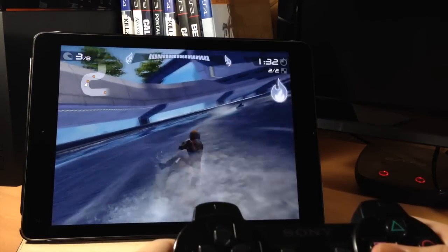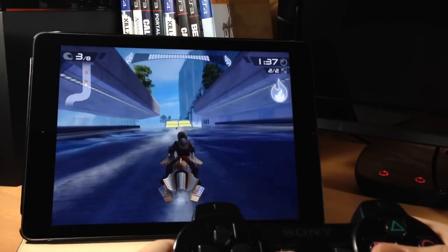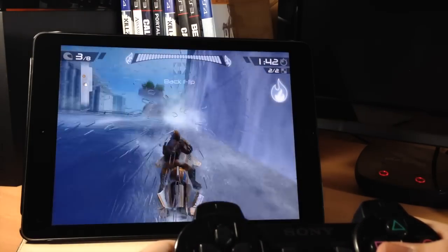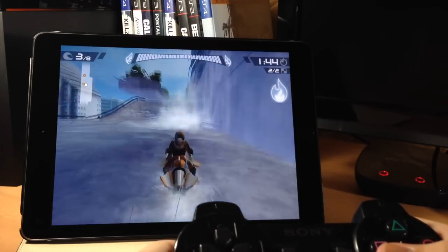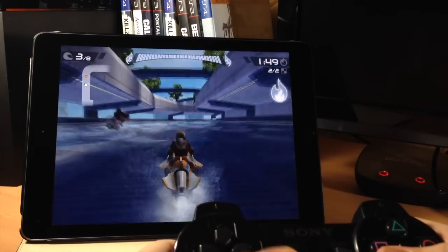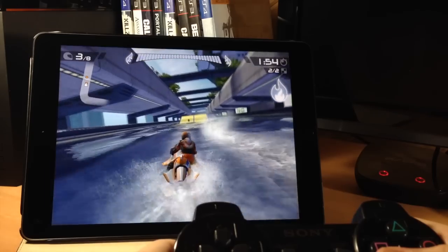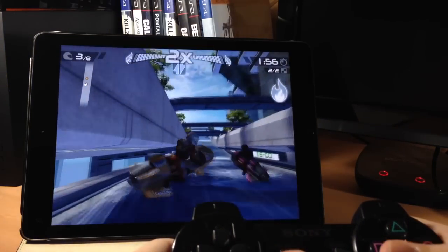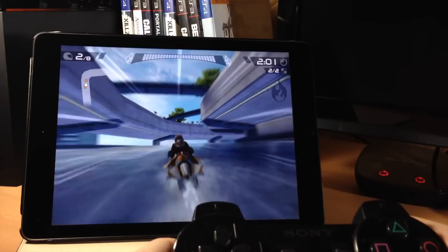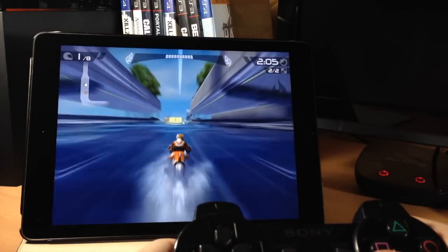Here we have Riptide GP2. This is a really cool watercraft game — not necessarily jet skis but some type of wave runner and you can do all kinds of different stunts. It has really good graphics with water splashing on the screen. This really reminded me of Wave Race back on N64, which was one of my favorite games on that console. If you're a fan of racing games with really good graphics that handle well, definitely check out Riptide GP2.